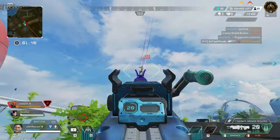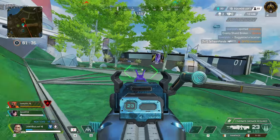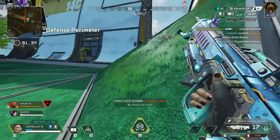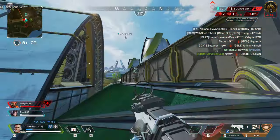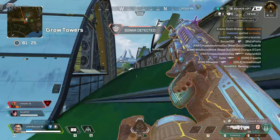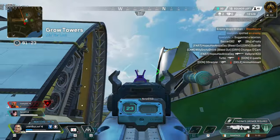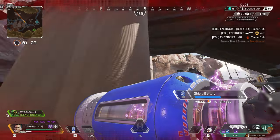I still recommend running around with your fists because it could lead to bad habits when playing other legends, but this passive shines when you are fighting in close quarters where you are strafing faster than other legends. This additional movement speed can trick opponents who are not used to fighting Maggie, causing them to miss more shots. This is similar to Octane's Stim and Bangalore's passive, but Octane's Stim costs health and Bangalore's passive timing can throw off your shots.